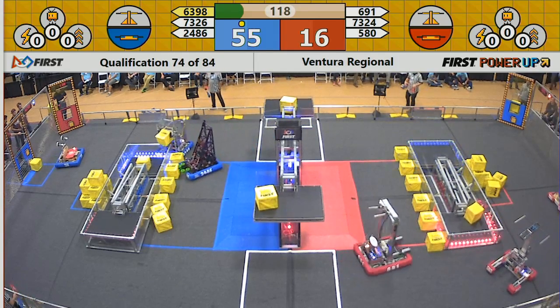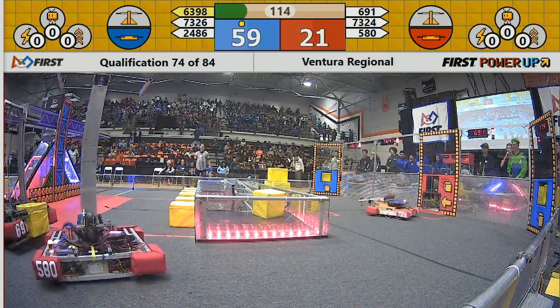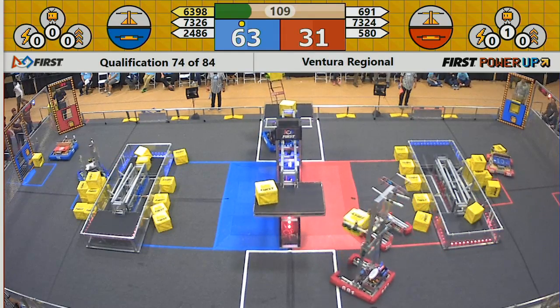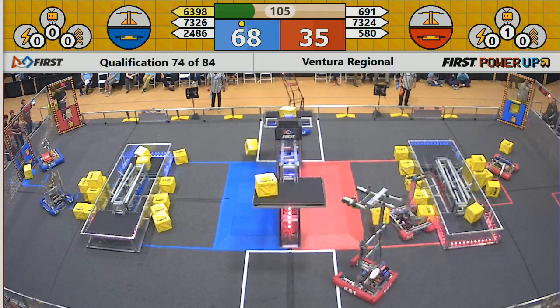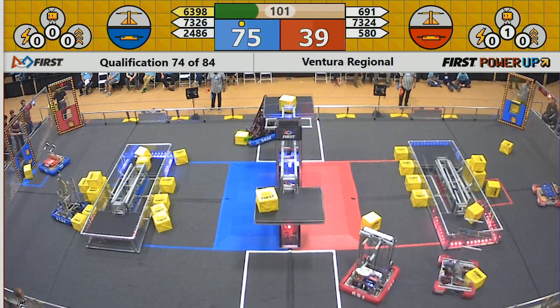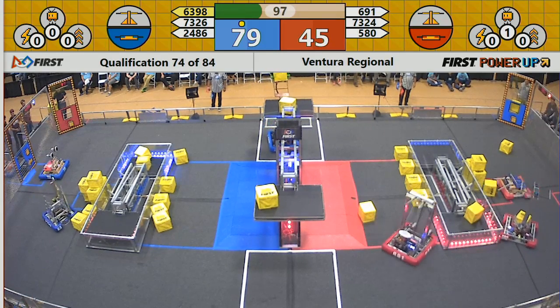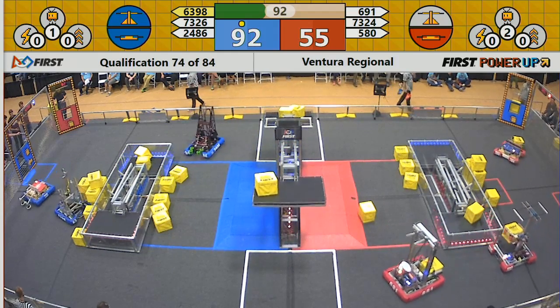691 getting a power cube on top of the scale, getting it nice and balanced. Oh, looks like they get stuck for just a split second as they're turning around. Coconuts launching a power cube onto their side — launched it a little too far. 691 losing their power cube. Coconuts finally getting the scale tipped over on the blue side.